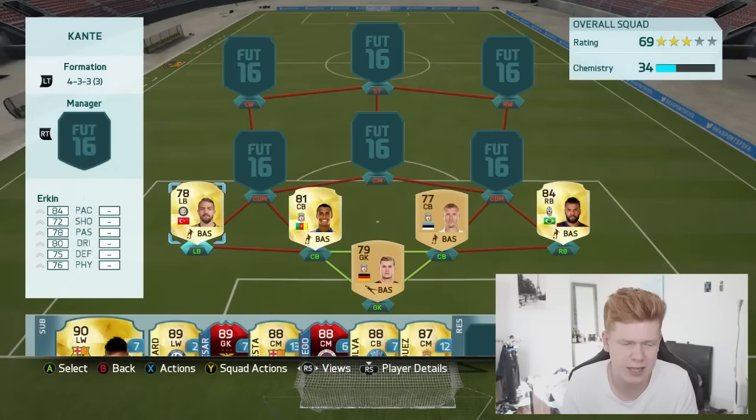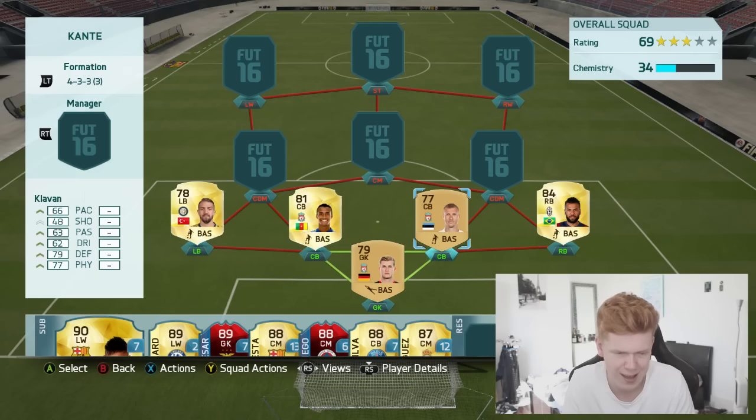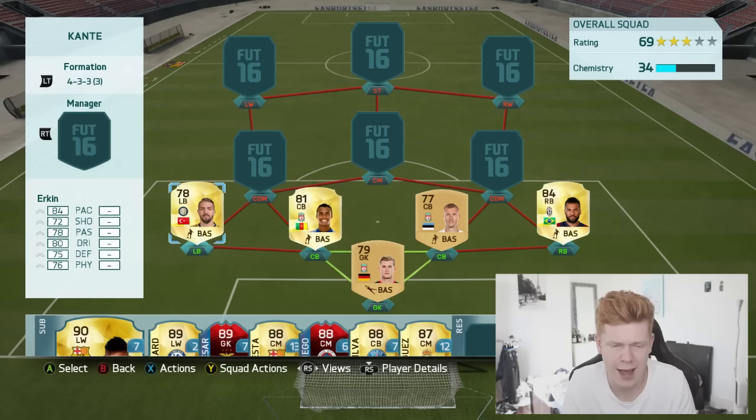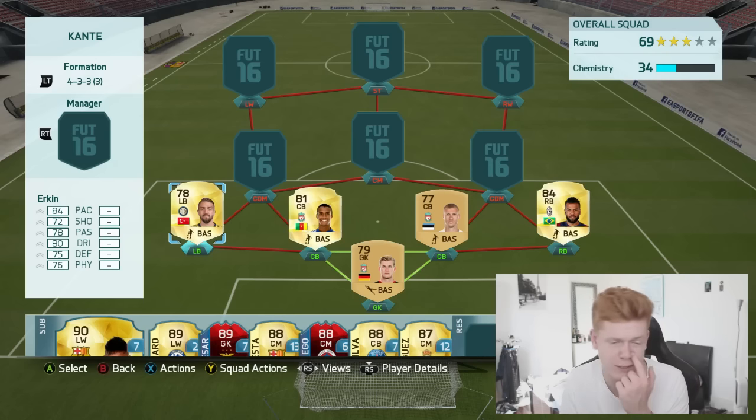Erkin is a very, very good left back on this game. Look at them stats — he could kind of play anywhere on the pitch. He's got 84 pace, 72 shooting, 78 passing, 80 dribbling, 75 defending and 76 physical. He is a quality full back and for his rating he does kind of deserve like an 80-rated card for those stats.